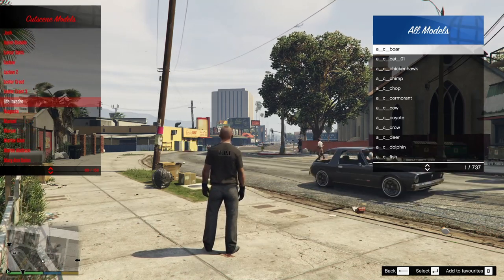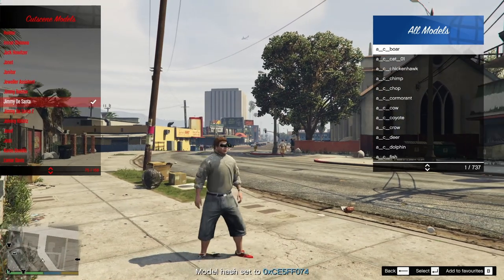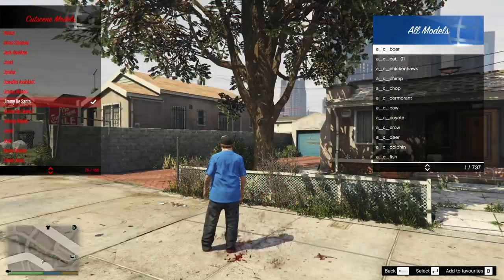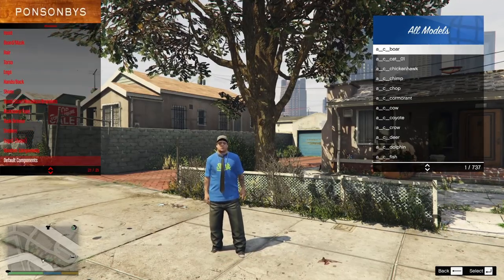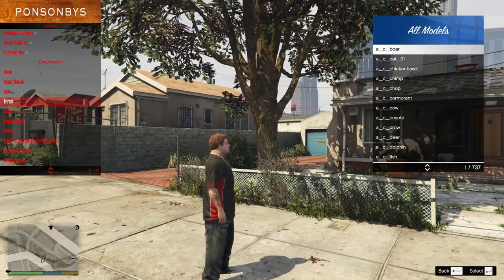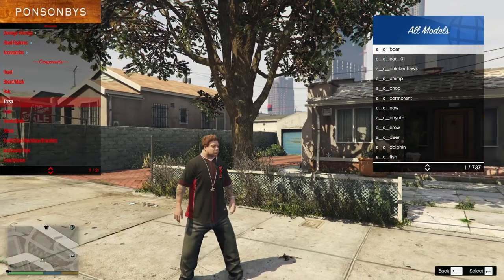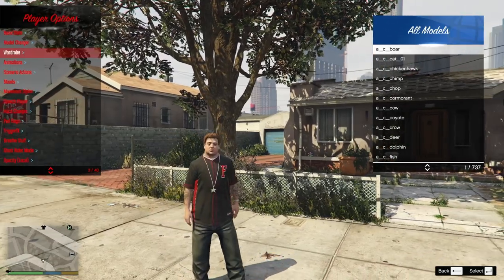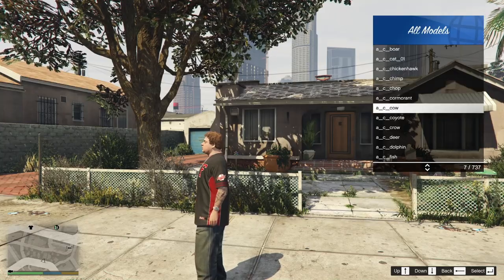Let's go to Jimmy. As you can see this is probably not what you want for the cutscene — it gives you all kinds of weird variations. What you do is go back and hit Wardrobe, then at the very bottom hit Default Components. Now you're getting their default skin, which is usually what you want. If you want to change any of their stuff you can cycle through the options, but I'm just going to keep it at default.